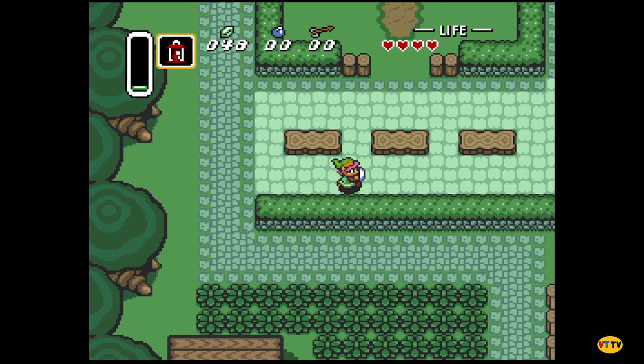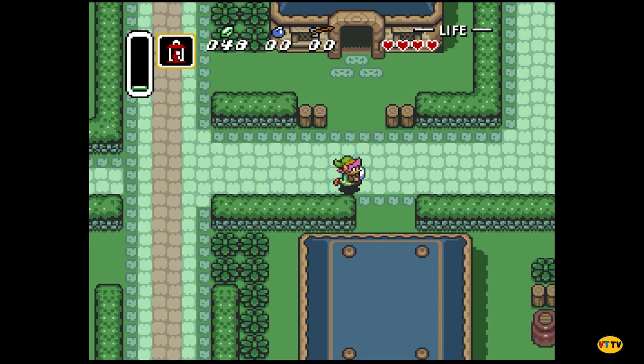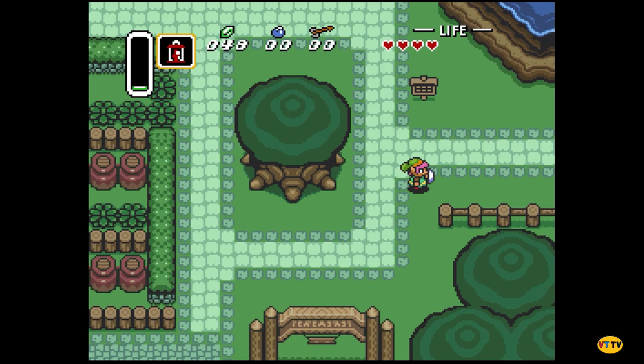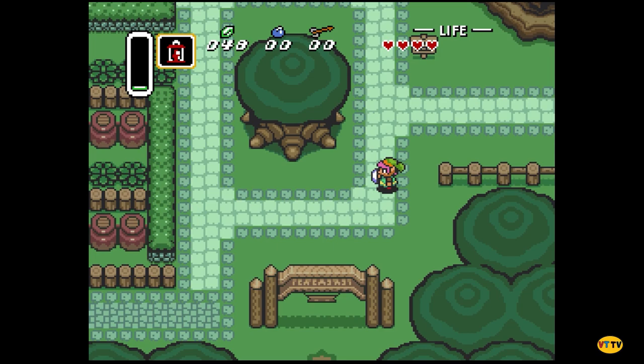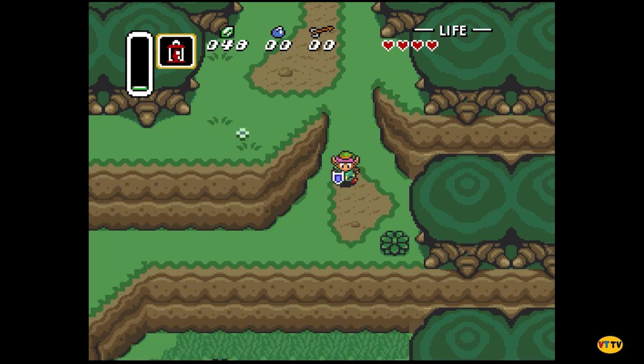I want him so bad — I'm gonna bring it up later whenever it matters. I think that's pretty much everything you can get in the village right now. The bug catching net, for humor purposes, is my favorite item in this game. Like, canonically what it means for the universe — I need to go the other way.